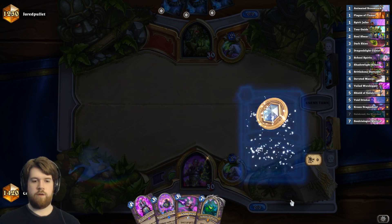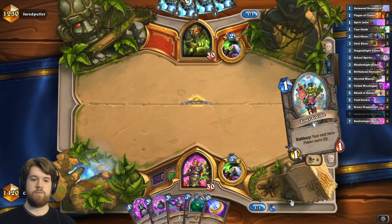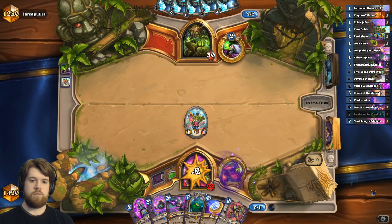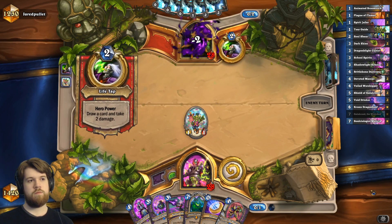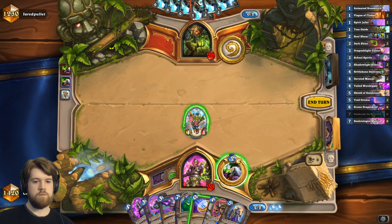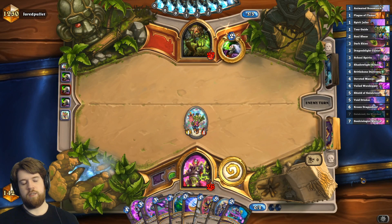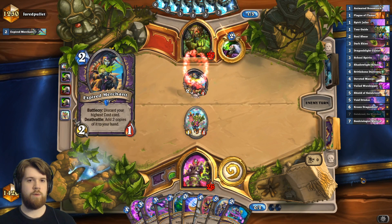Well, there's the school spirits — we're gonna find out if it's good in this matchup. Tour guide, I'd probably just take the card here. Easy tap. So I have two invokes for this veiled worshiper. It does look like I'm pretty much always playing the cultists next turn. Shield of Galakrond may or may not get coined out on four.